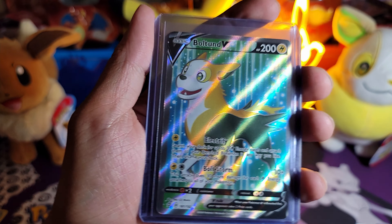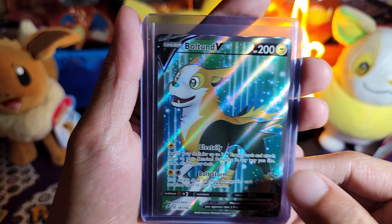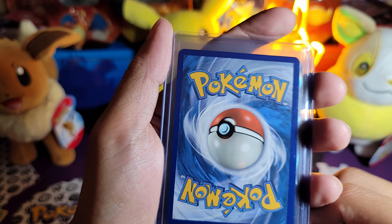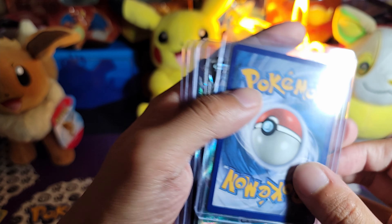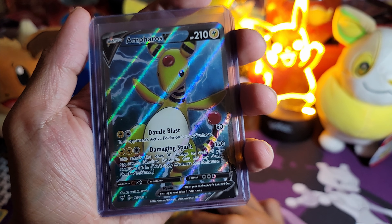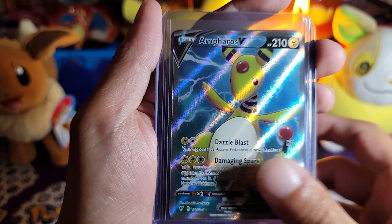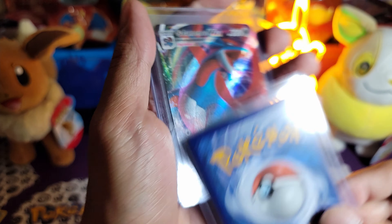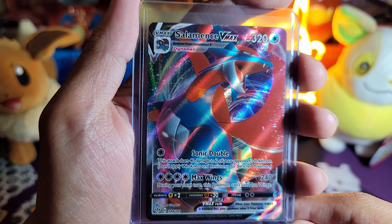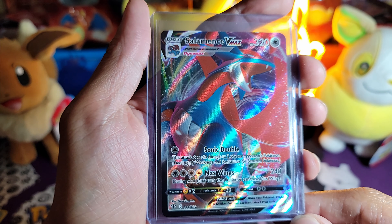So we talked about the Boltund — it's kind of left-sided. This guy looks too skinny — go ahead and flip — yeah, same side. Clean card though, I like the art, the colors look really good together. And Ampharos — this card is better centered than the Boltund. And then you got the Salamence VMAX — clean card, really cool. Pretty good hit.